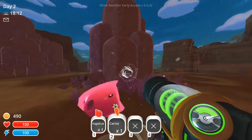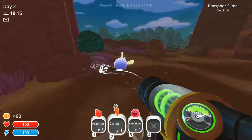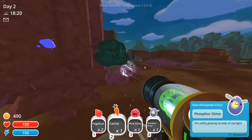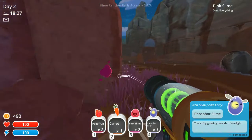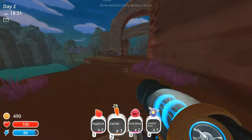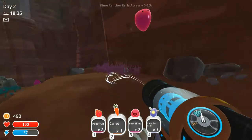Where did we come from? What the fuck is that? Yeah, that looks cool. A phosphorus slime — slowly glowing starlight. Oh, they come out at night. I can see that different slimes appear at different times of day. What's down here? I get a good sprint — and it's a toggle. Ooh, that's got horns.